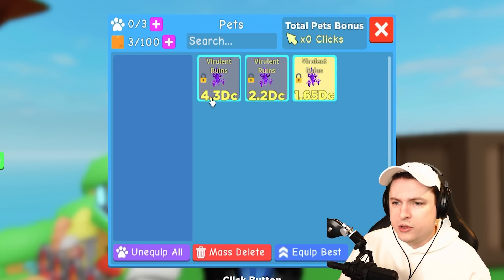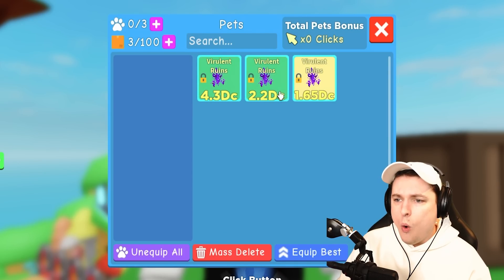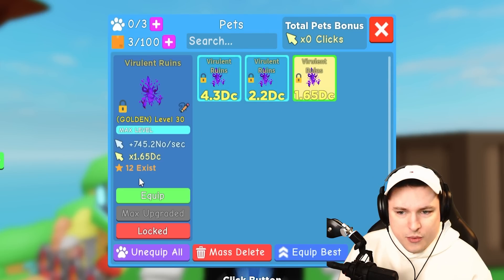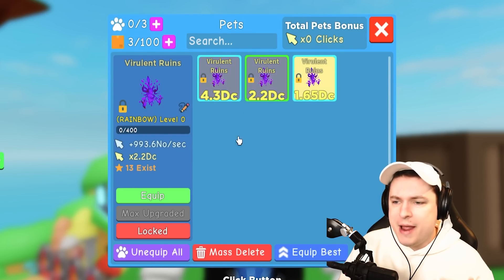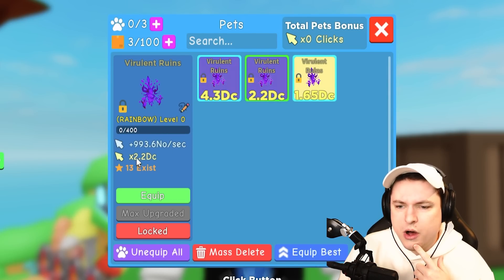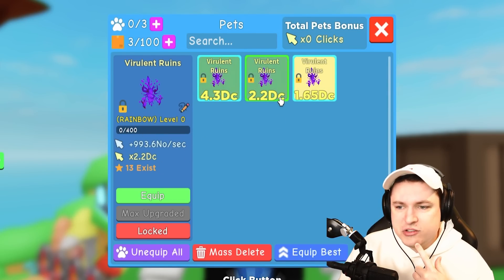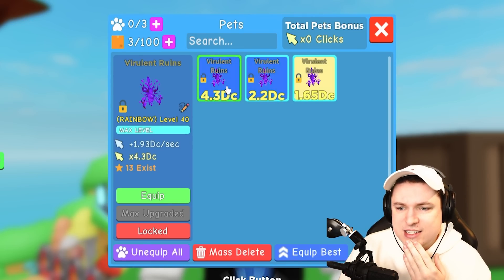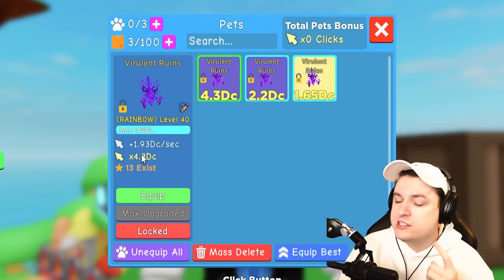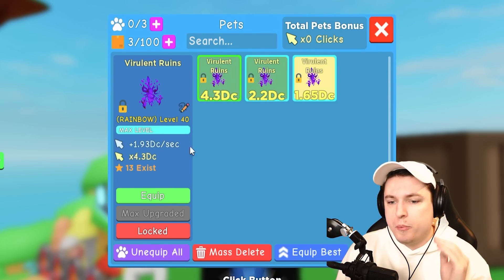These things are so good — look at that, 4.3 DC. That is amazing. Right now there are 12 golds and 13 rainbows, so we're going to make it 11 and 14. This one is level 0 and already showing 2.2 DC, which is insane. And this one's level 40, so we're going to see three of these bad boys with 4.3 DC.